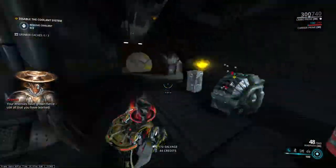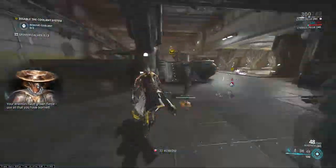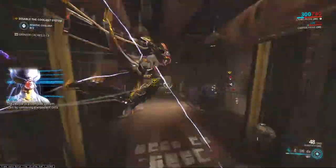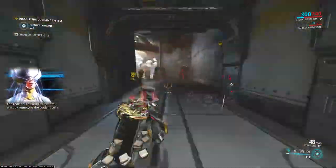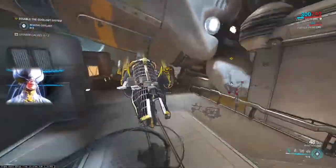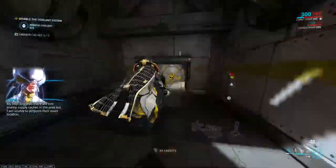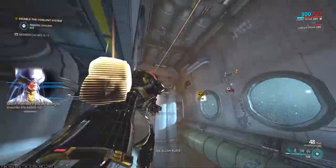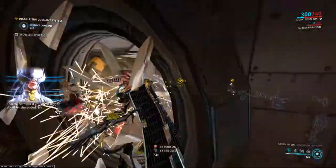Your enemies have grown fierce — use all that you have learned. The reactor is a complex system; start by removing the coolant cells. My intel suggests there are rich enemy supply caches in the area, but I am unable to pinpoint their exact location. Search them out if you are willing to shoulder the added risk.